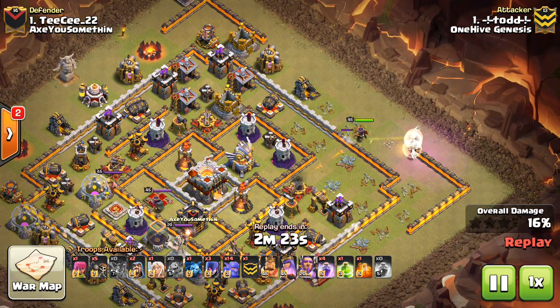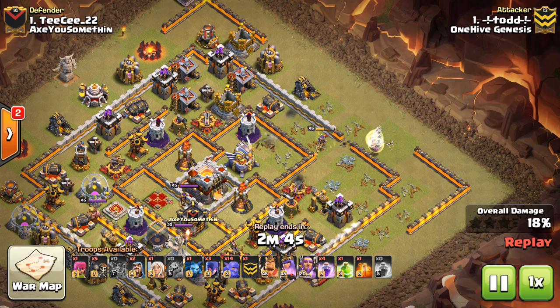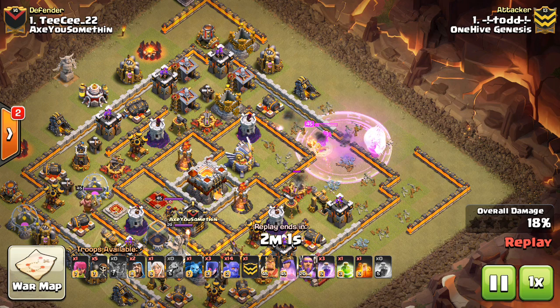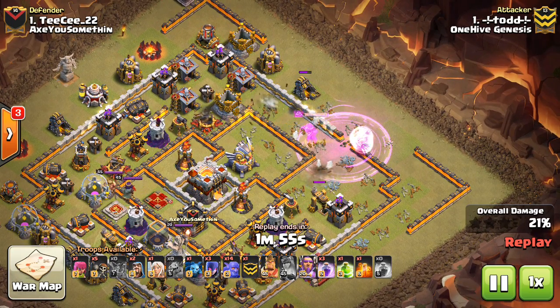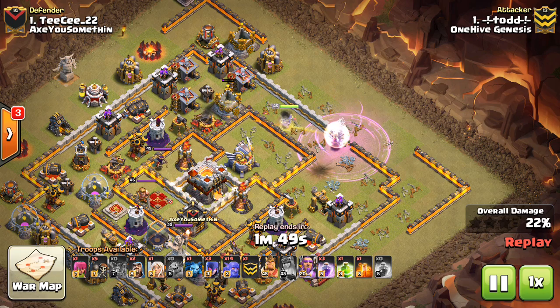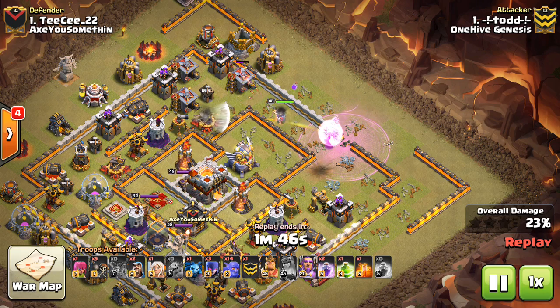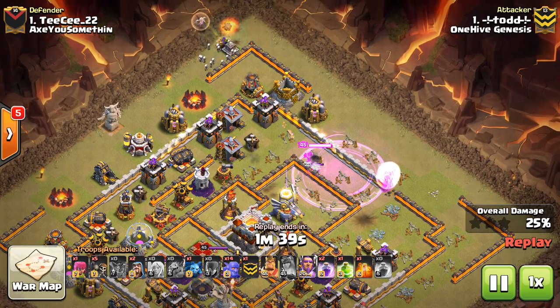The other healers were supposed to be used on Witches, but he does save one for some outside Witches to walk around the outside of the base. The Queen was not supposed to go through this wall — we had a very similar base we were doing friendly challenges on. Things go differently because the base is a little bit different. The Rage was too late — that second Rage on the Queen — so it has to pop the ability and then use another Rage. He's invested a lot in his Queen, more than he should have if he'd just gotten that second Rage down earlier.